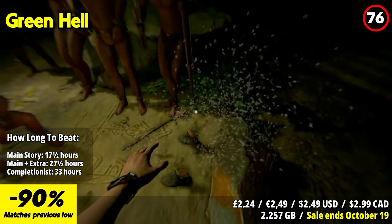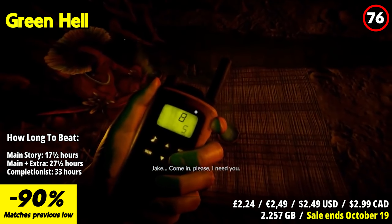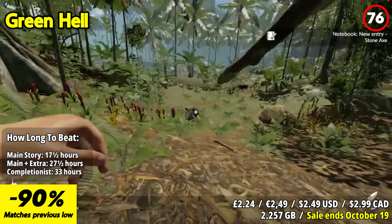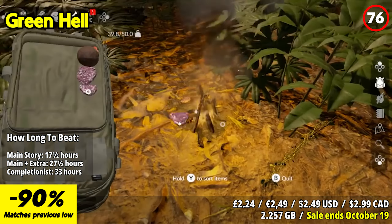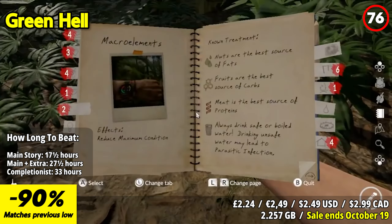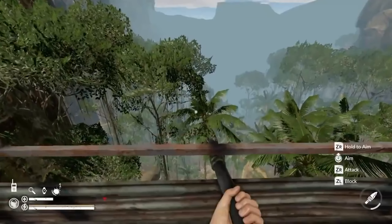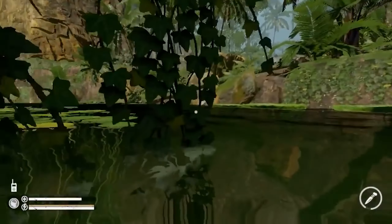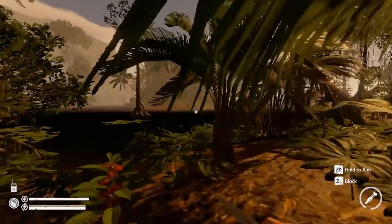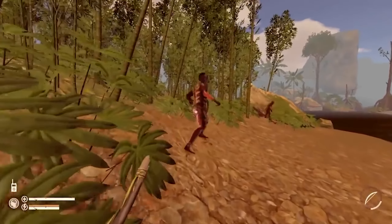Green Hell is a gripping and immersive survival game known for its challenging wilderness setting and psychological elements. The standout feature is its realistic and unforgiving portrayal of survival in the Amazon rainforest. Players find themselves stranded in a lush but perilous environment where they must contend with a wide range of threats including wildlife, diseases, hunger, and environmental hazards. The game's survival mechanics are intricate, requiring players to manage their health, nutrition, and sanity. Gameplay involves exploration, crafting, and resource management — players must forage for food, water, and materials to construct shelters and tools, with an extensive crafting system to create items and weapons.